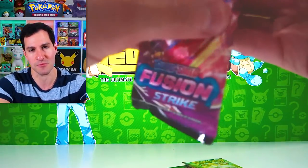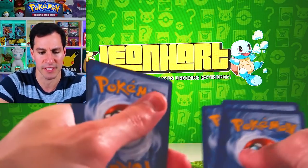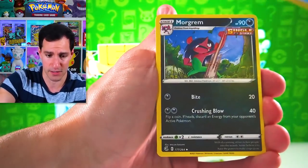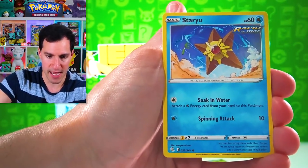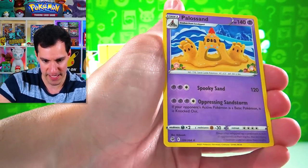Let's go with Fusion Strike — there's another Sylveon pack art for Evolving Skies, but I'm really thinking there's going to be something good in that Evolving Skies pack. We got Quick Ball, Toxel, Meltan, Staryu, Vulpix, Plusle, and a Sandcastle about to get washed away.